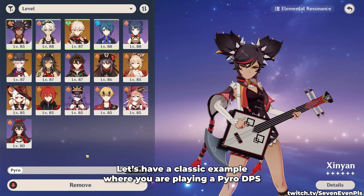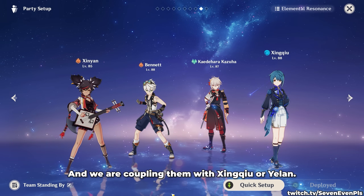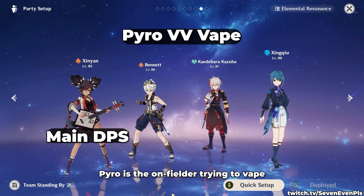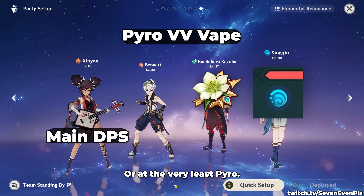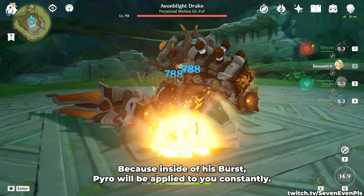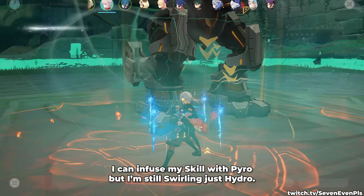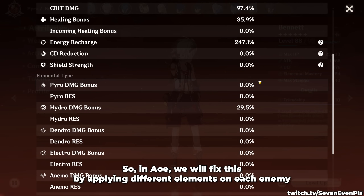Let's have a classic example where you're playing a Pyro DPS — it could be anyone, I picked Pyro Ganyu — and we're coupling them with Xingqiu or Yelan. This team is commonly referred to as Pyro VV Vape. Pyro is the on-fielder trying to vaporize, Hydro provides the vapes, and anemo will buff both, or at the very least Pyro. With Bennett, everything is easier because inside his burst, Pyro will be applied to you constantly. And if the enemy has Hydro applied to it, I can infuse my skill with Pyro, but I'm still swirling just Hydro — because that's what is on the enemy, and that's what I'm swirling.